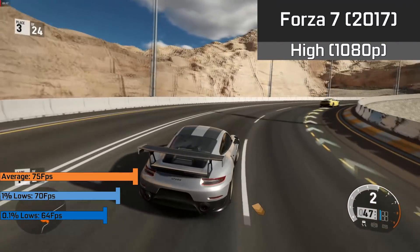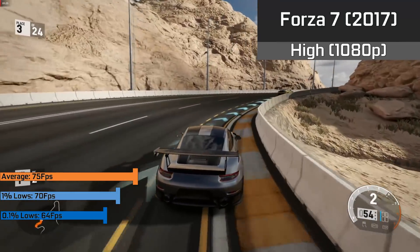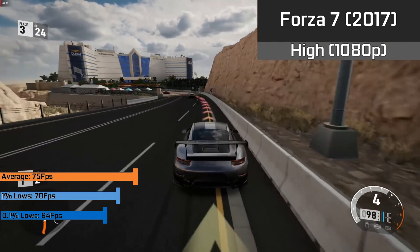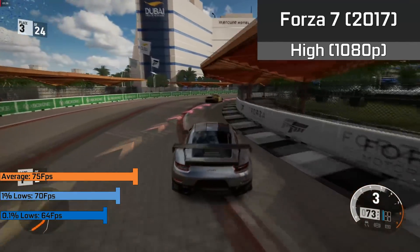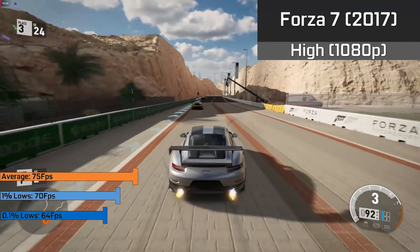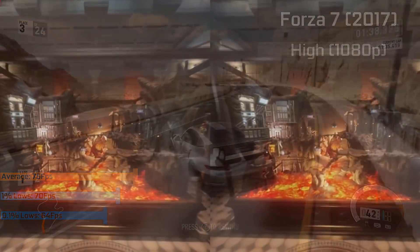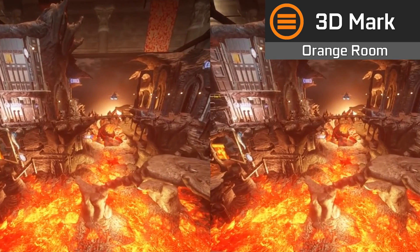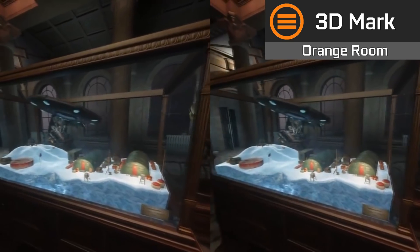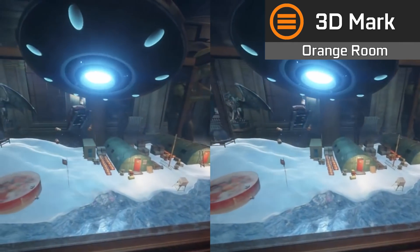Forza 7, running with the high preset, scored a pleasant 75 FPS average, and it held to that throughout the entirety of the benchmark and a couple of races. This was run with a DirectX 12 GPU, which helps spread the load over the full CPU — if you're not running a DirectX 12 capable card, the processor may have to emulate some features which could slow it down. Gaming-wise it was flawless, with 1% lows of 70 FPS and 0.1% lows of 64 FPS. I also fired up VRMark's Orange Room to simulate a VR experience, which saw an average frame rate of 121.62 FPS — well above the target of 109 FPS required to pass — though still 40 FPS short of what was achievable with all 6 cores enabled.